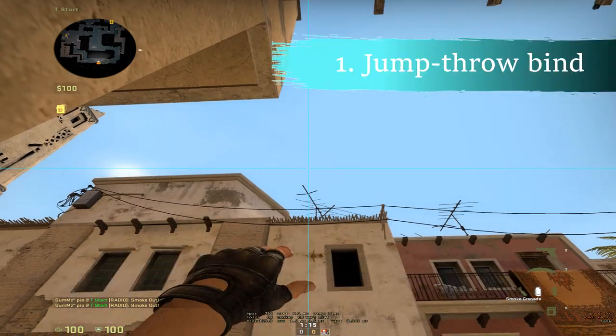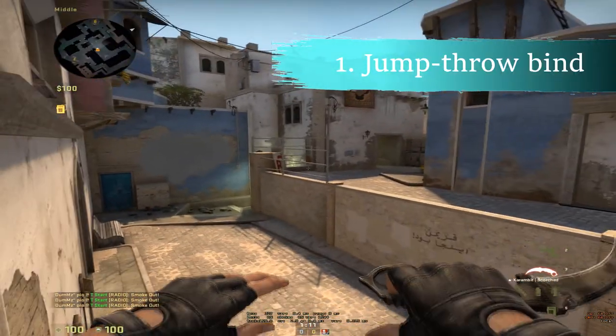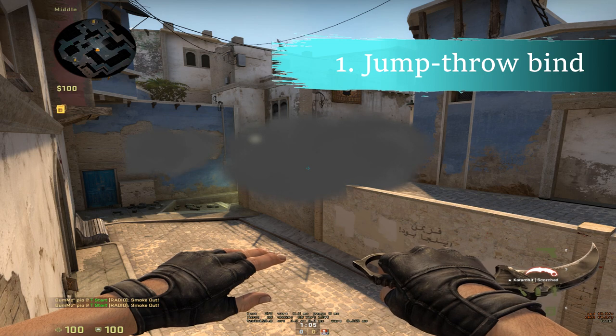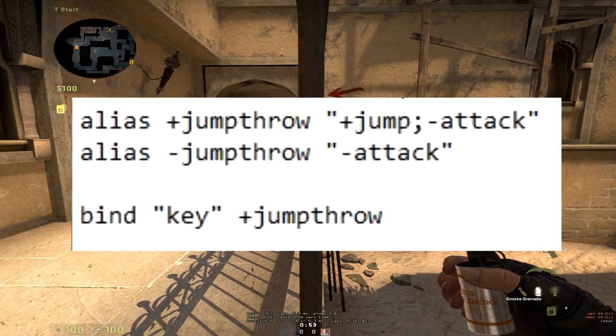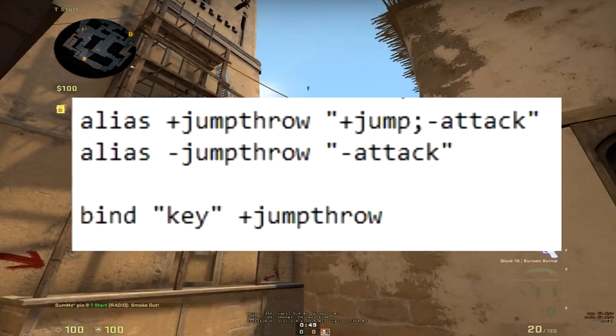The first bind would be the jumpthrow bind. It is almost essential at this point because it allows for more consistent jumpthrow lineups. Here's how you set up this bind — go to your autoexec folder, then type the following commands shown on screen. I recommend binding it to an easy-to-press key.